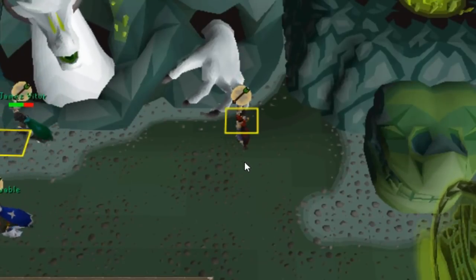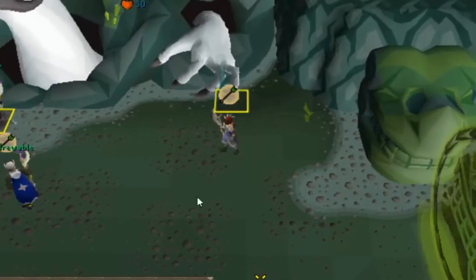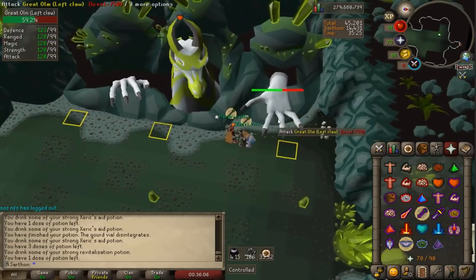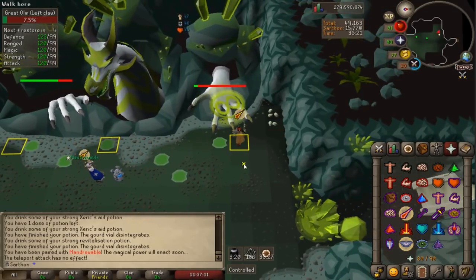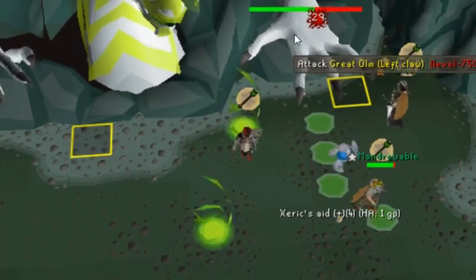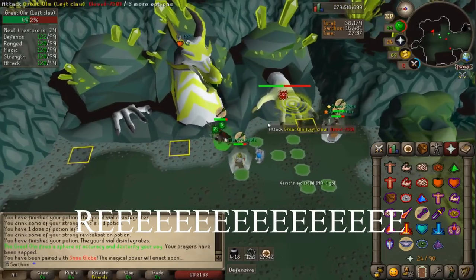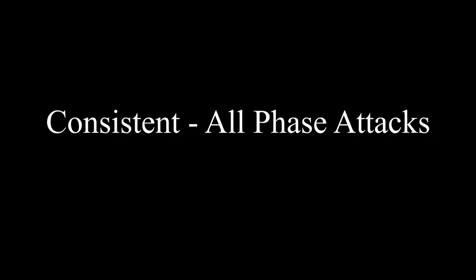During Crystal phase, Olm throws a crystal attack at you — just walk it out away from others. When you get more experienced, you can try to off-tick those falling crystals while attacking the hands. Olm will also throw Crystal bombs into the middle — do not stand on one or next to one. In Acid phase, Olm throws out random acid pools — don't stand in them. The most annoying attack is when Olm spits acid at you personally; just walk it off away from everyone else.